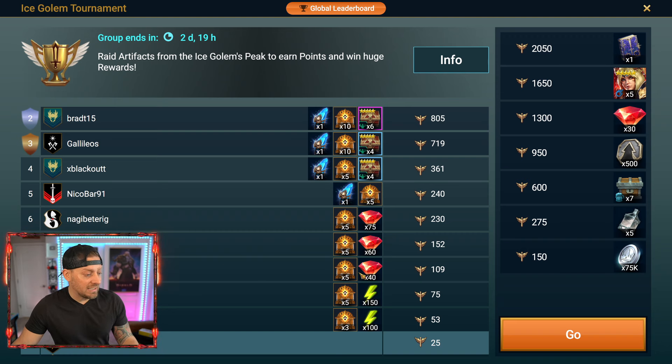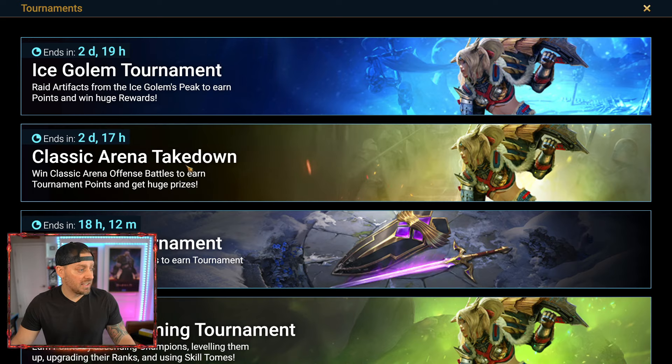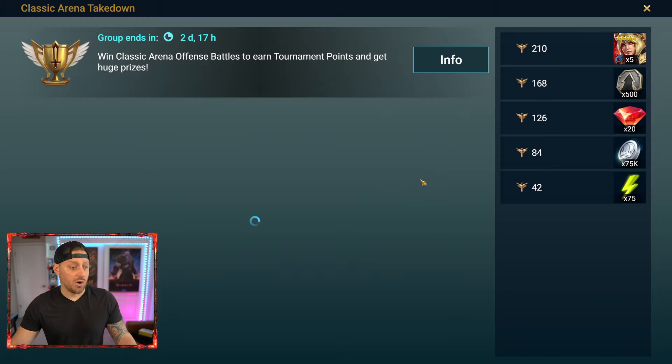This tournament — once we're done recording this video, I'm going to come over here and throw it on auto. We're going to walk away with our team going with super raids, so we get twice as much done. We're probably going to set it up so that it spends gems on energy once my energy is depleted, because that is an option. It's hard to watch your gems just fade away, but when we look at what rewards we're getting, it's important. I'd love to place 8th or above. Some of these guys are going to be pushing pretty hard.